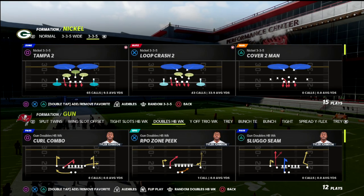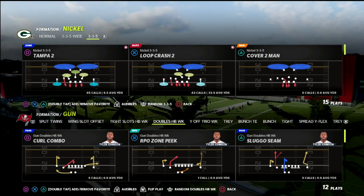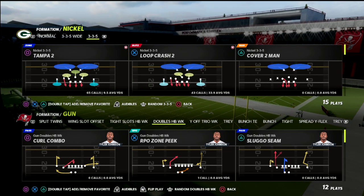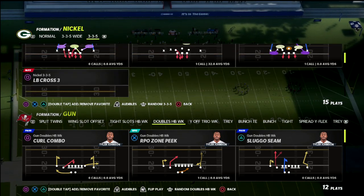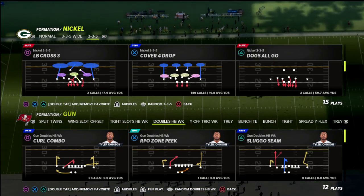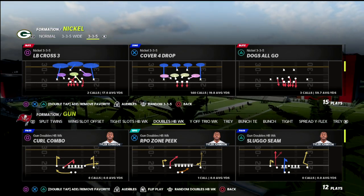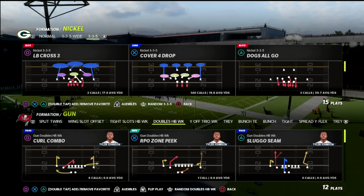Basically what I explain about it is we've taken quarters coverage, we've taken man coverage, and we've combined them together to create a really powerful defense — the nickel 335 wide cover four show two. I wanted to walk you through today how the defense works, particularly against a trips set and whenever they motion from a double set into a trip set.